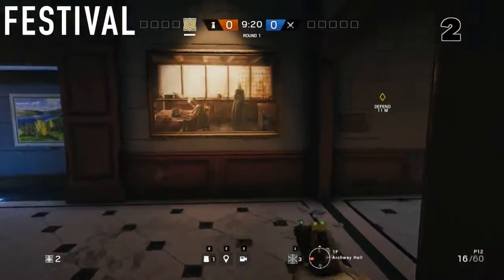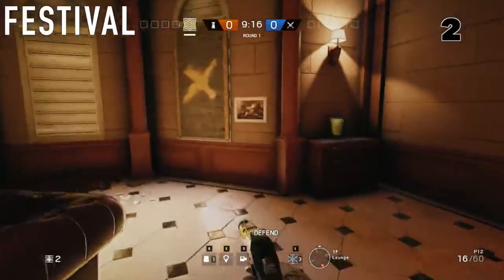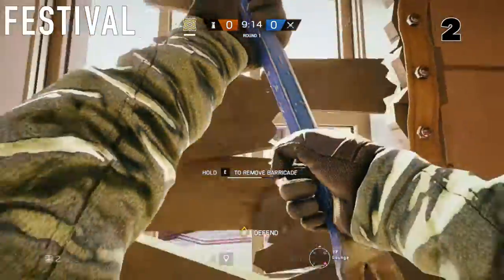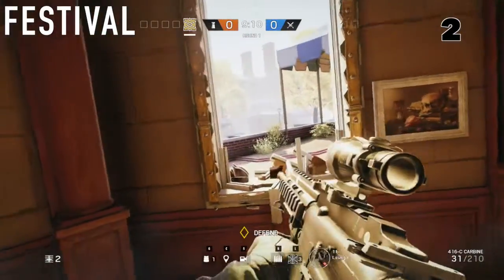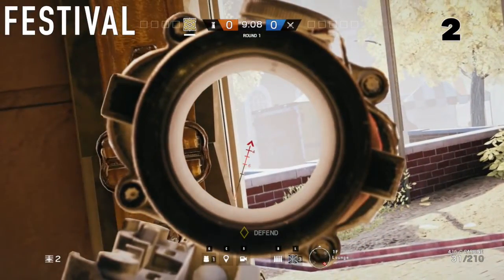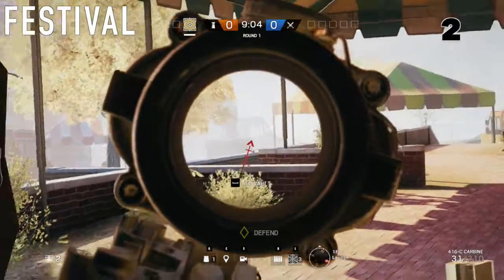Make your way over to the lounge. If you pull down this window on the first floor, you can usually catch anyone running around this van on the left side, but they can also run to the right and that's where they'll kill you from, so be careful for that.